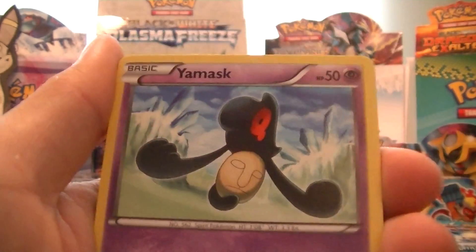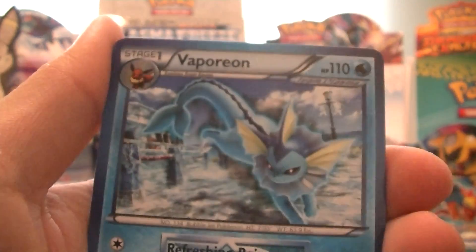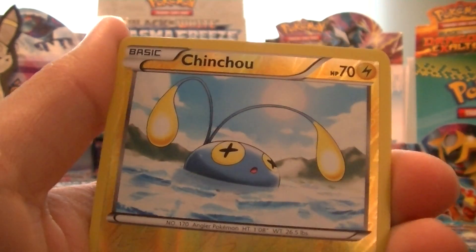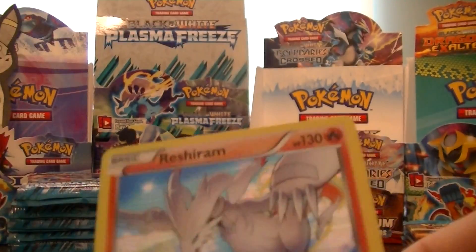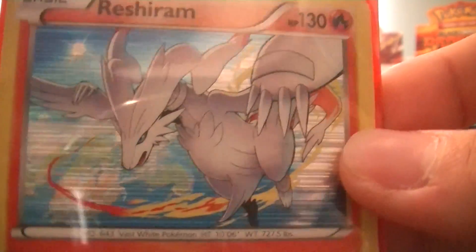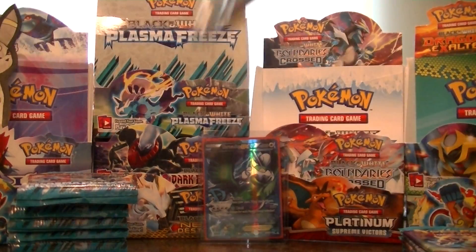Start this pack off with a Grimer, Yamask, Litwick, Primeape, Horsea, Vaporeon, Palpitoad, Staravia, Chinchou, and a Roserade Hollow. Oh yeah, that's sweet art too. I really like the art in this set — it's beating Plasma Storm, that's for sure. I really liked Boundaries Crossed as well, and Plasma Storm just didn't do it for me. So I'm liking the art so far out of this set.